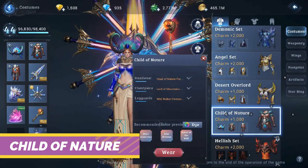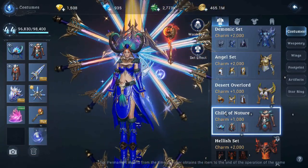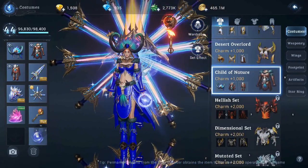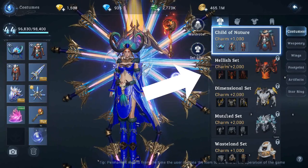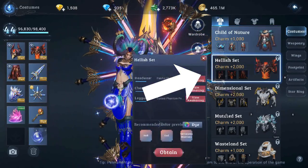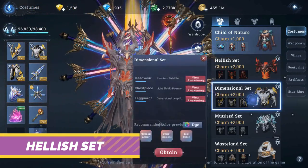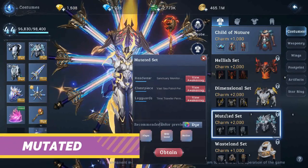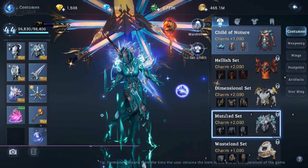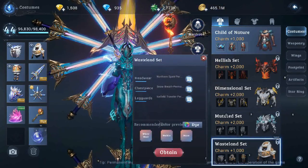In addition, he also has a complete set of costumes for Desert Overlord and Child of Nature. Just by looking at this, it really gives me a chill at how much damage he gains from all of this. The remaining angel sets he hasn't unlocked yet are the Hellish set, the Dimensional set, the Mutated set, and the Wasteland set — which I think is a pretty cool costume.